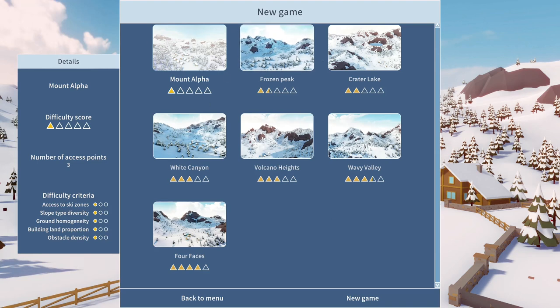I'm going to pick one of these maps - probably not too difficult. Let's go with Frozen Peak over here. It looks pretty nice with lots of little pieces. Let's get into it.